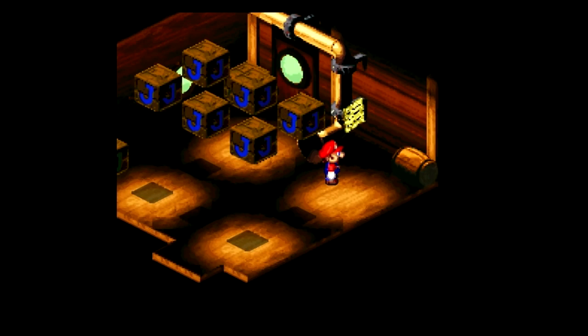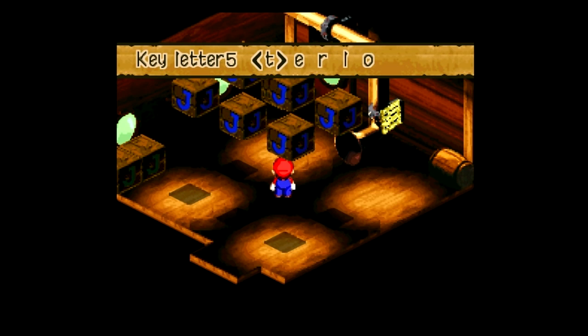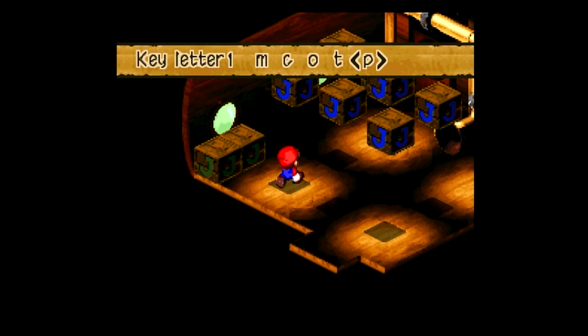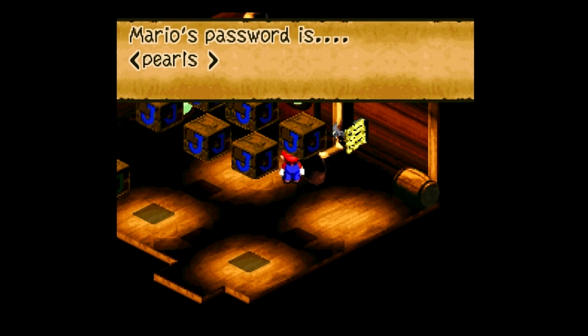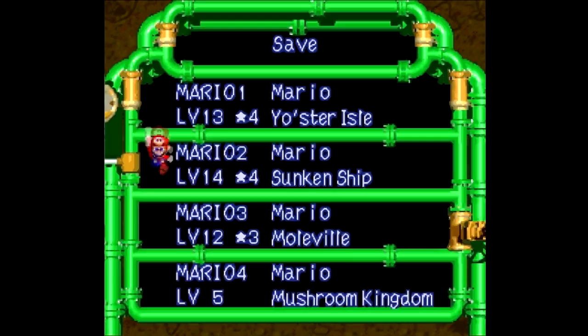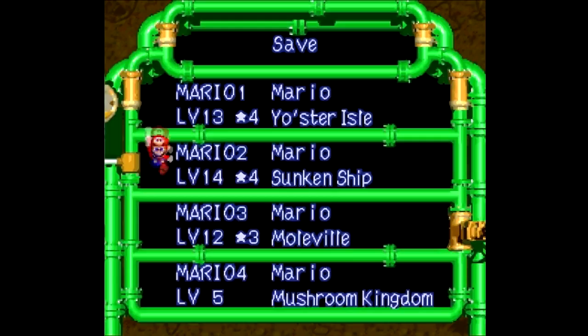You got these blocks here with a whole bunch of letters, and what you're supposed to do is hit the blocks a number of times to get the word that you think it is. I'll just tell you what to do: three, two, two, four - the other two just leave alone. The word is Pearls! Looks like that squid is still alive after all. Well, talk about some bad seafood there. Find out next time on Let's Play Super Mario RPG. This is HG Bailey signing off - have a good day, bye bye.